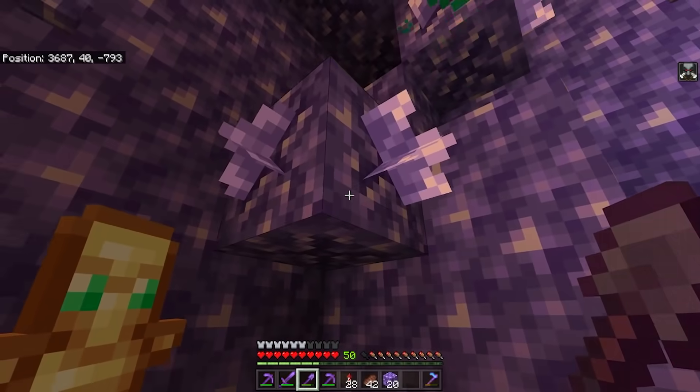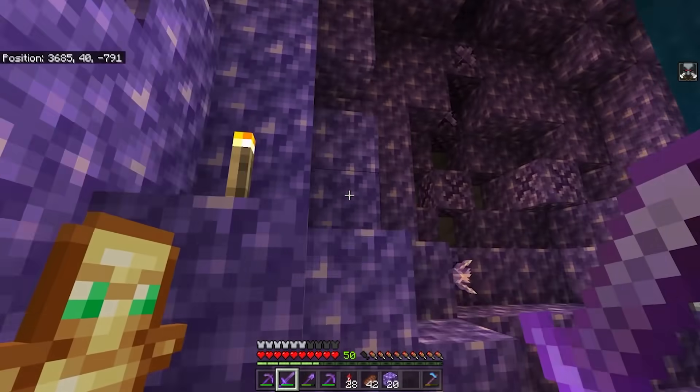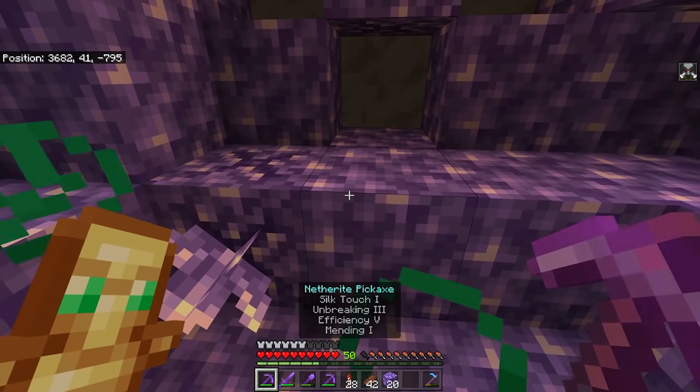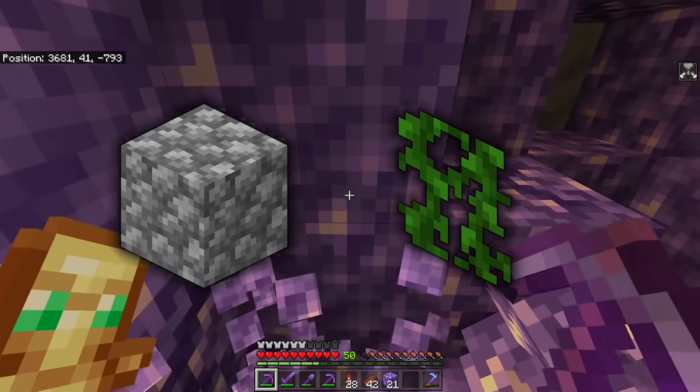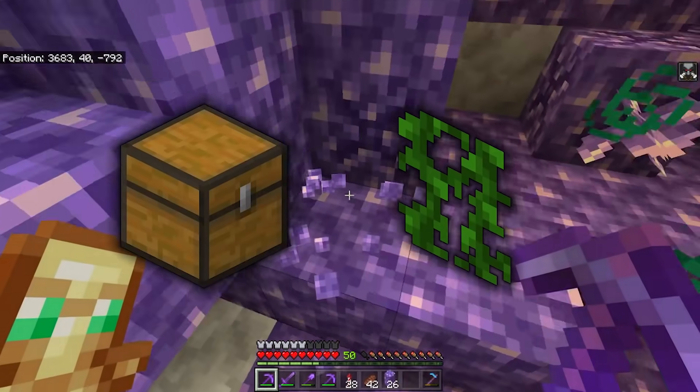This is one Minecraft developer's opinion, but he's basically saying having mossy be a descriptor that only works in some specific cases doesn't make any sense, because if you can craft mossy cobblestone from this and this, you should be able to craft anything with vines to make a mossy version of that block.